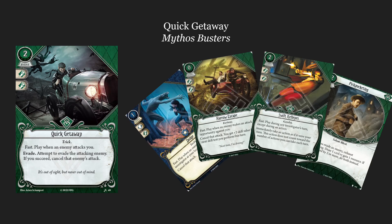Moving on to Quick Getaway — this is a two-cost, zero XP event with two agility icons. It reads: Fast. Play when an enemy attacks you. Evade. Attempt to evade the attacking enemy. If you succeed, cancel the enemy's attack. Note that's in addition to evading it, so you get one evade that both evades the enemy and works as a dodge. It can work similarly to Narrow Escape. The card it got compared to most was Swift Reflexes, a two-cost zero XP Rogue event that lets you take an additional action during any investigator's turn — but Swift Reflexes doesn't really get played that much.